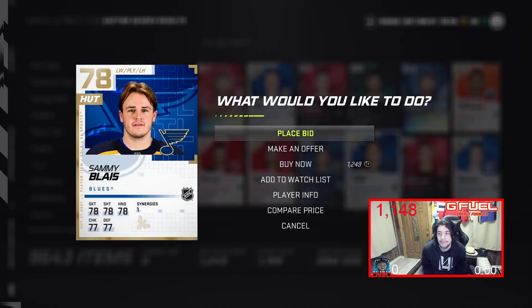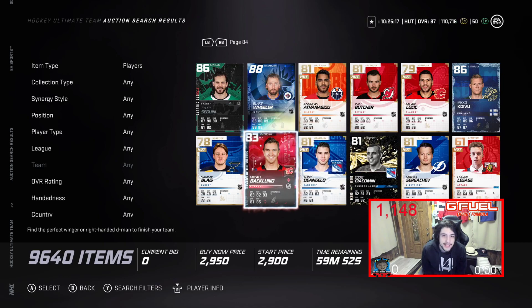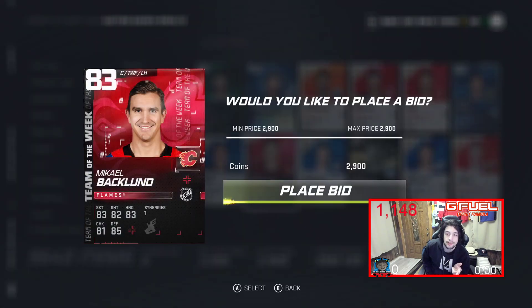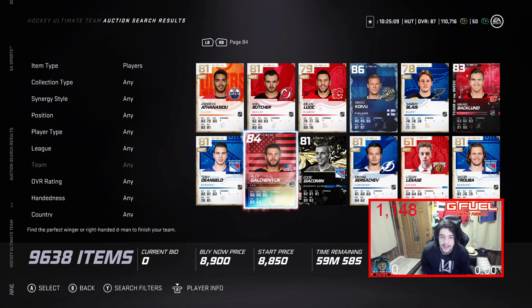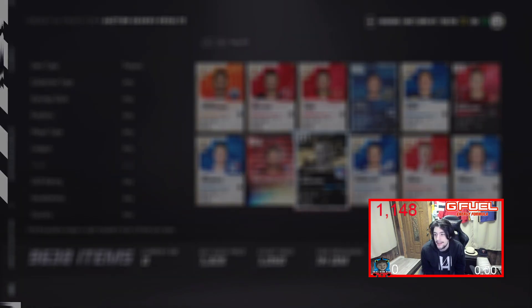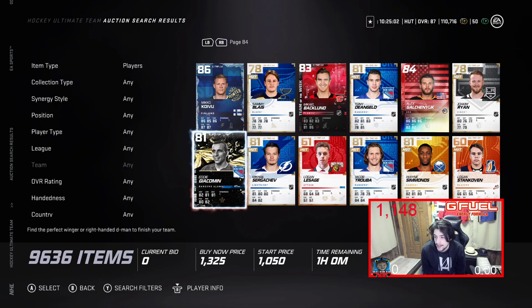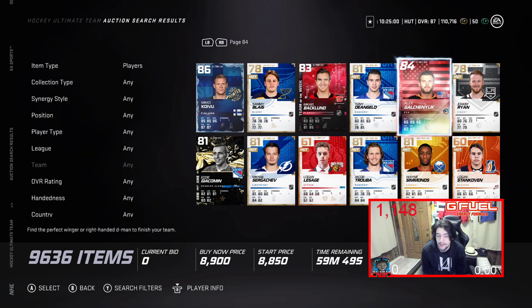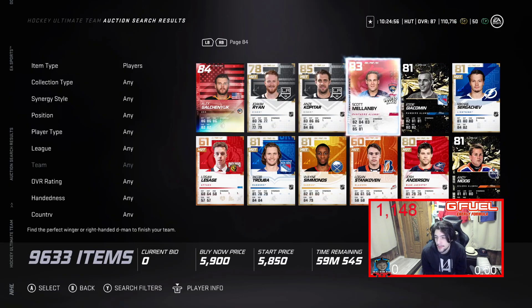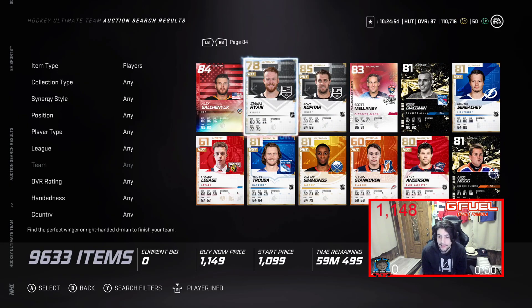I used to do this a lot back in the day — back in NHL 19. I remember I sniped a Crosby international player of the game card and got him for about 400k less than he sold for, making me around 600k. That was wild. There are just so many great ways.